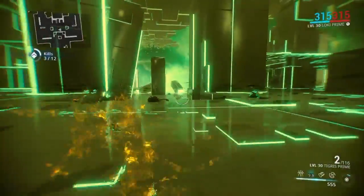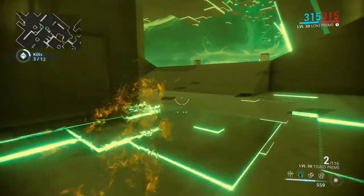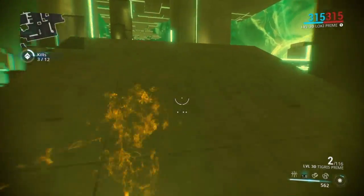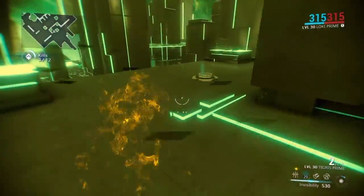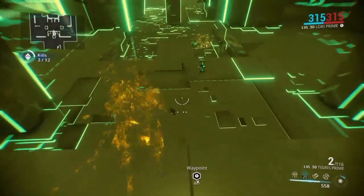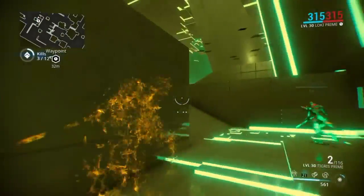Using the Loki — if you notice, I have only 315 shield and 315 health. The reason being is because when I'm a Loki, I'm always invisible. Sancti Tigris is good for this mission because I can usually one-shot these enemies. I tried it with the Soma and the Soma just wasn't strong enough to take them down with one shot. So I'm basically just hunting them down.